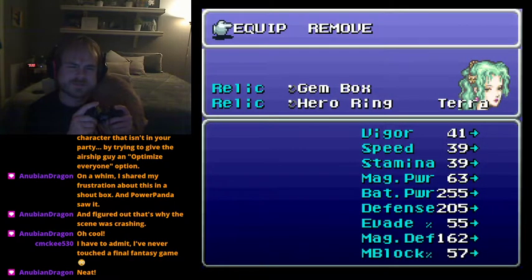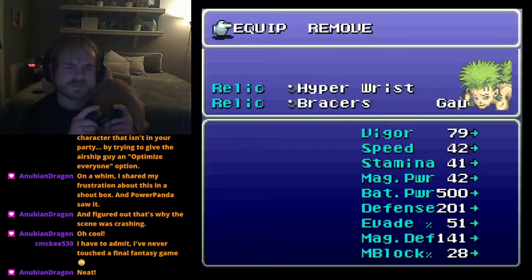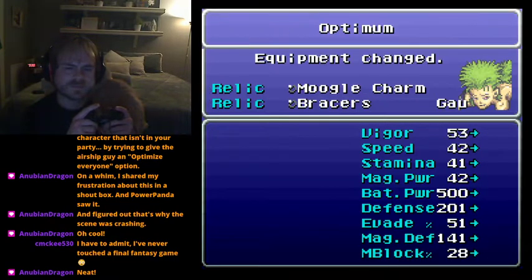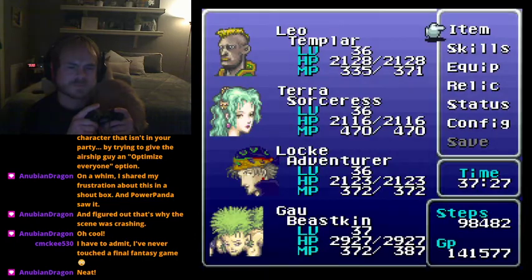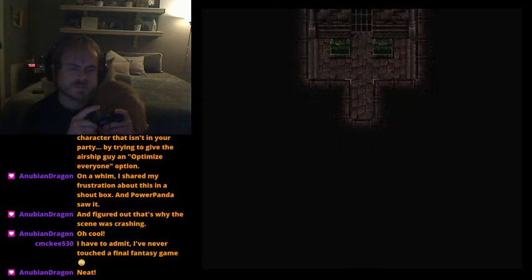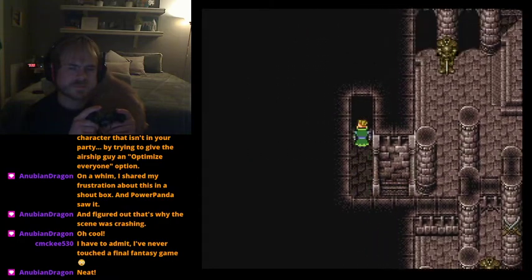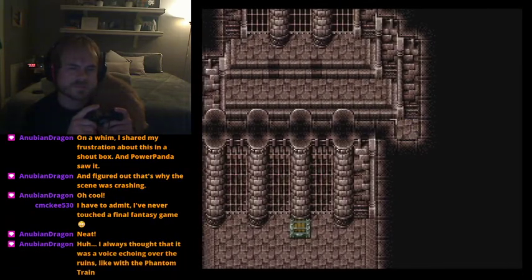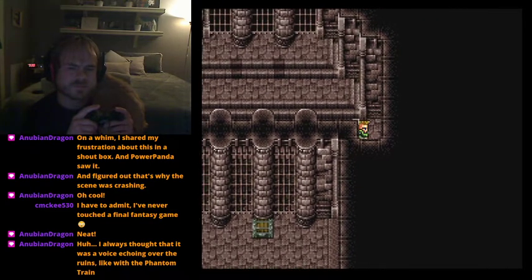So if you only have Umaro in your party, Umaro will wax eloquent about this thousand-year-old castle hidden beneath the sea. The character index order is: Terra first, OC second, Cyan third, Shadow fourth, Edgar, Sabin, then Celes. Shadow is really the only one who doesn't make sense to narrate that scene, and very few people ever see it anyway.